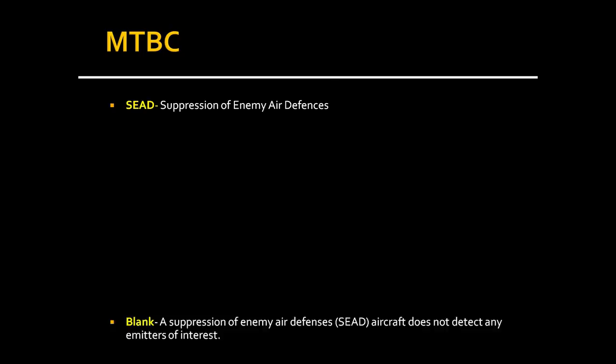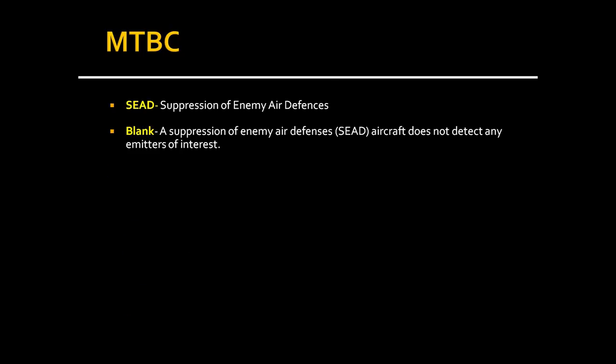SEAD stands for Suppression of Enemy Air Defenses. BLANK means a SEAD aircraft does not detect any emitters of interest — it's looking for radar radiation emissions to fire an anti-radiation missile at, but if no emitters are detected, the aircraft reports it is blank.